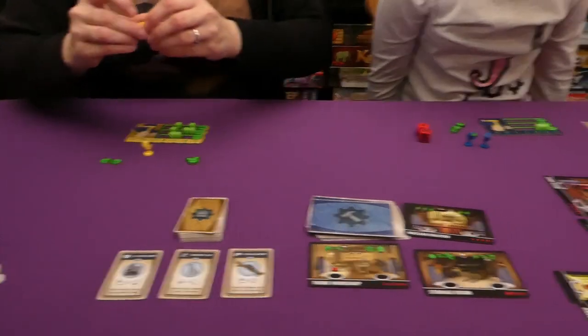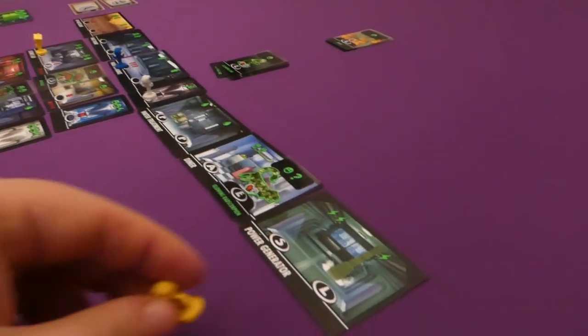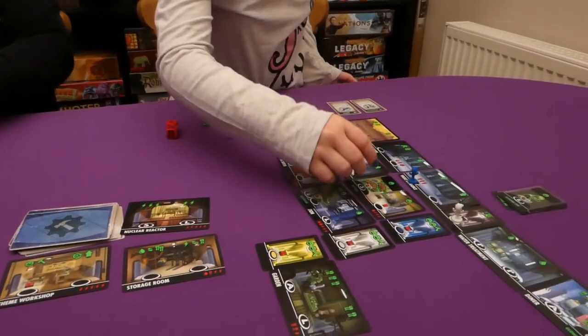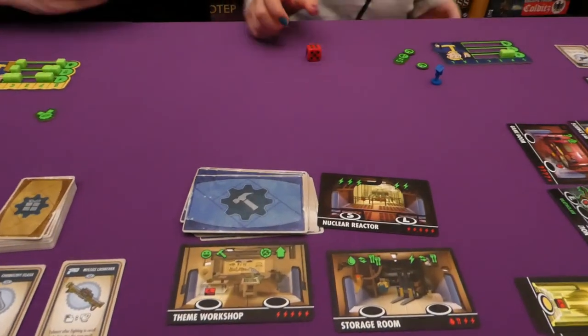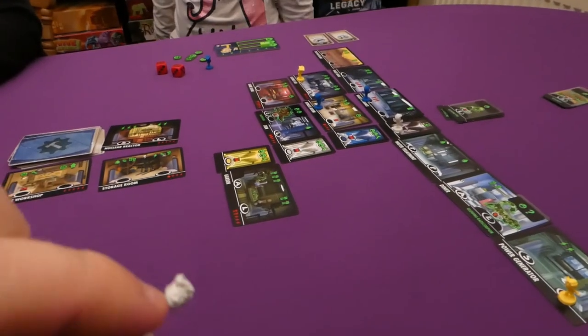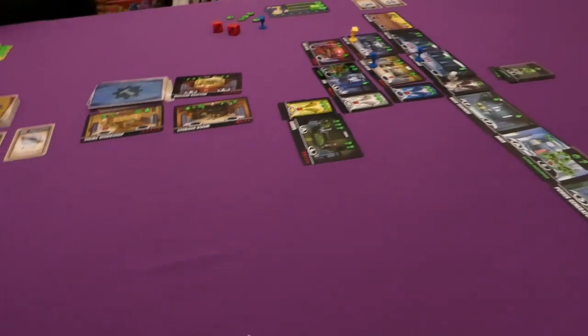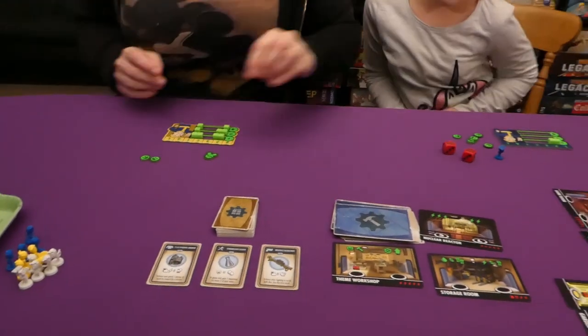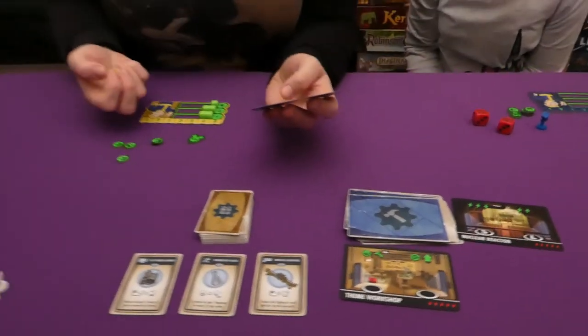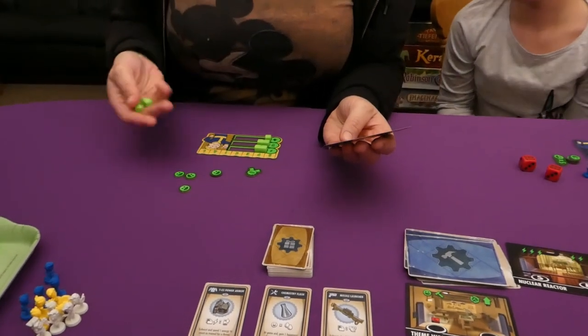Jade gets two electric from the board. Jess attempts a battle needing a six plus — she's on a roll — and defeats it to get a happiness point. I only have one injured worker left with no food, so I can't do much. Jade builds the Storage Room, getting two happiness and constructing it for two electric, one food, and one water. It becomes the 10 and 11 space for rolling monsters.